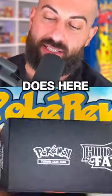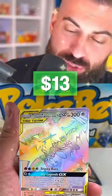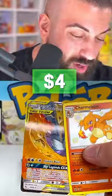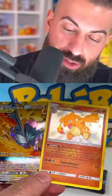Let's see how Hidden Fates does here. Fairy Clefable — oh, start strong! Nice! Charmeleon Shiny, nice! Then we got another one — dude, we almost got all four of the legendary birds. I forgot about this one.